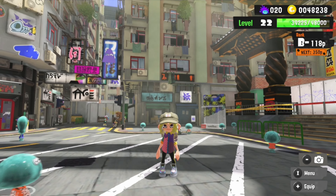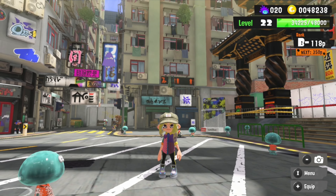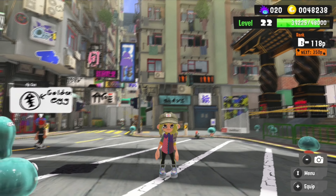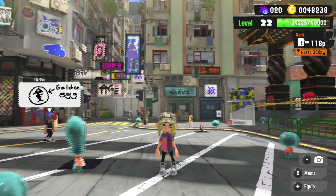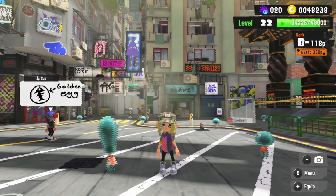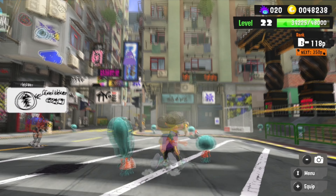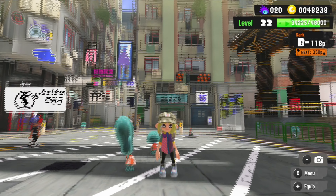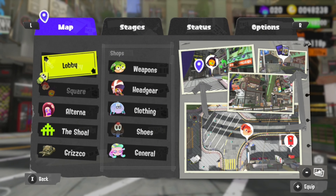In case you haven't actually noticed, Nintendo recently released a patch for Splatoon 3, which basically has changed a lot of things in the game, but sadly it has also removed the Inkedling glitch — or bug, or easter egg, or whatever you want to call it — from the game. And I'm going to show you guys to prove that it is completely gone.